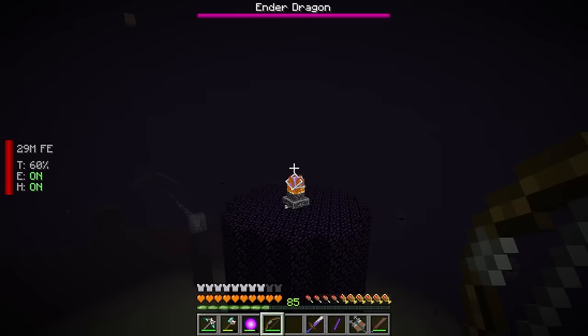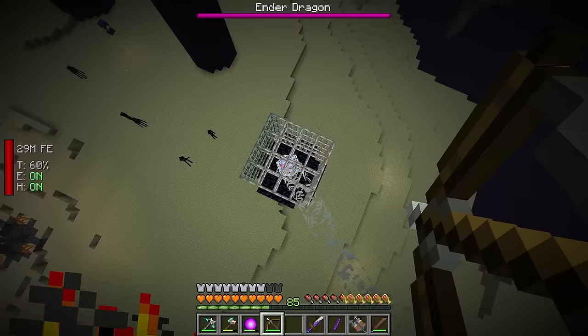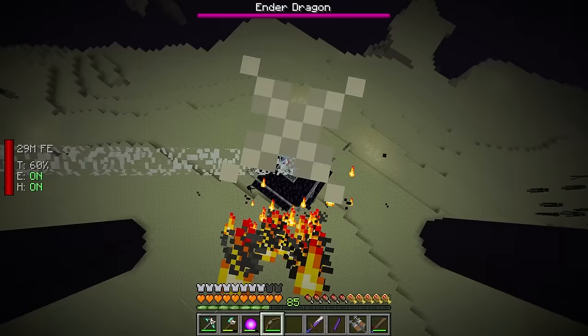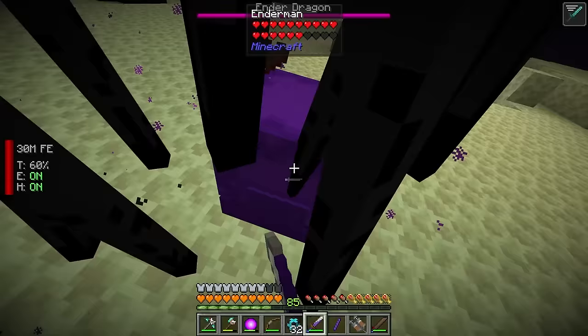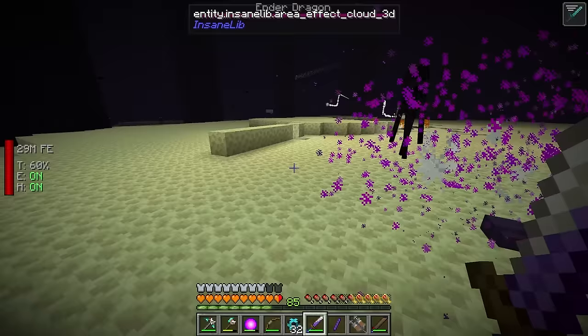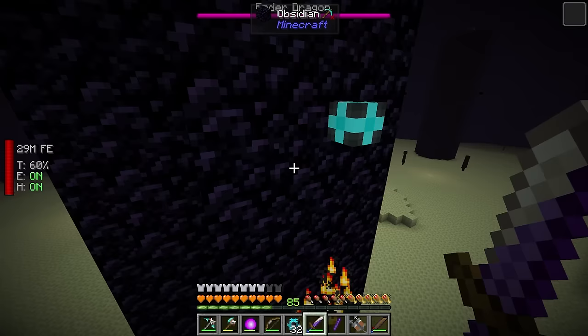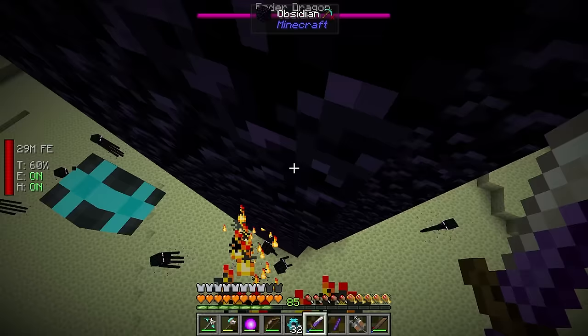We check for hidden crystals in the same places as before. Our armor is doing a ton of work preventing us from taking too much damage from both the dragon and the end crystals. This time there are dragon minions - I think the fight gets more difficult each time. These are basically shulkers firing things at me as I try to fight.